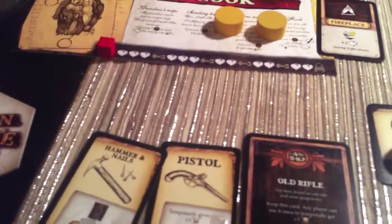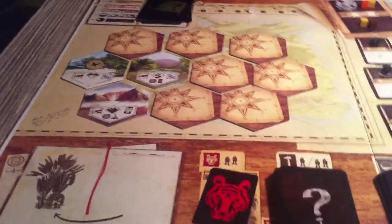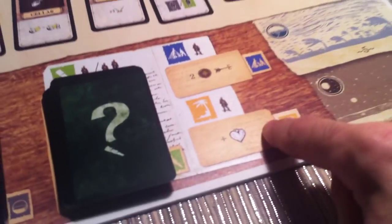So between the pistol and the old rifle, we could maybe go hunting next turn. We got lucky — I explored, found a hut, found a rifle inside. But somewhere down the road, I will be haunted by the ghost of that hut. That was the exploration phase. Nobody tried to clean up the camp and nobody healed. So we are now done with the action phase, which means we move on to weather.